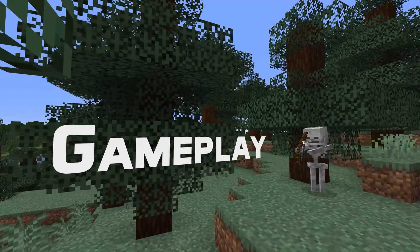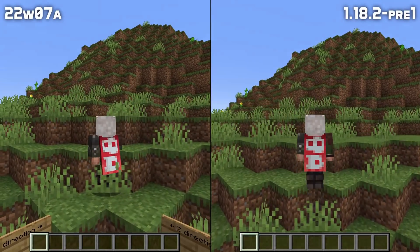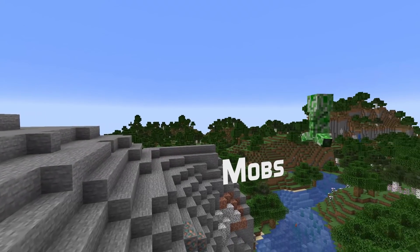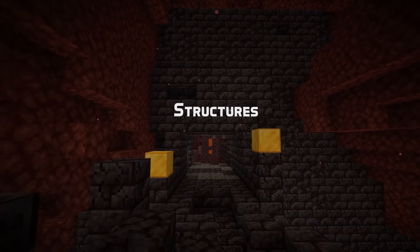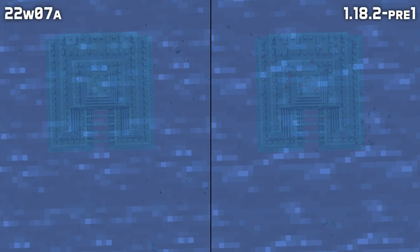Let's start with the changes in gameplay. A bug has been fixed that made you sometimes not jump diagonally when jumping up a diagonal corner. In mob news, a change has been made to dolphins, allowing them to be more accurate in finding the closest structure when you feed them fish. A number of structure-related bugs have also been fixed, and structures in Superflat worlds will now spawn the appropriate structure-specific mobs.